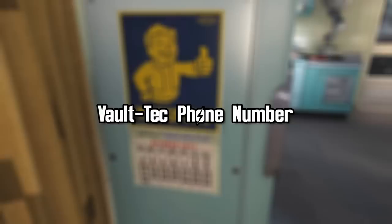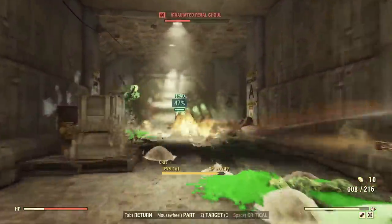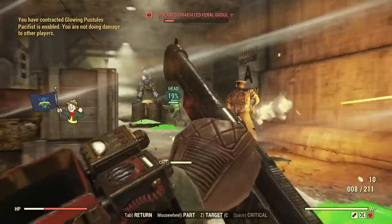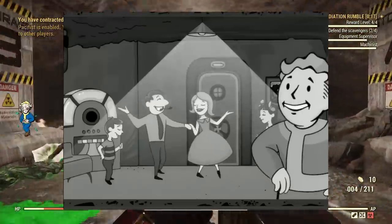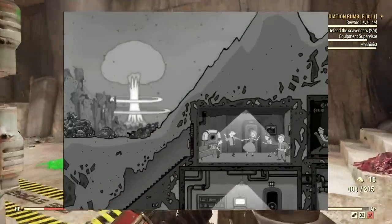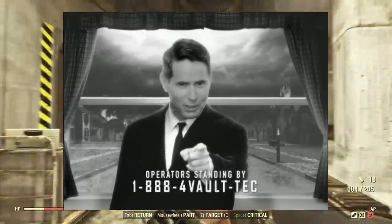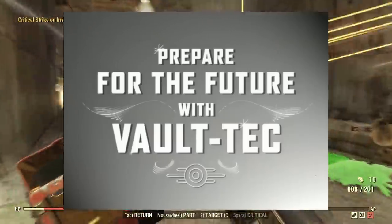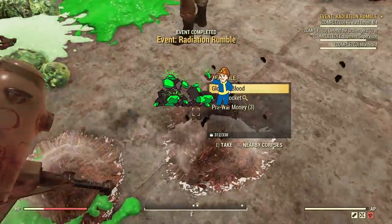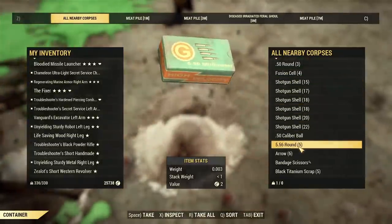Vault-Tec Phone Number. Before we dive into this, I have to make a disclaimer: the phone number I'm about to present does not belong to Bethesda anymore — do not call this number. At E3 2008, Bethesda released a trailer for their upcoming post-apocalyptic RPG Fallout 3. The trailer features an in-universe commercial for Vault-Tec Corporation. At the end, the host suggests you call a number to reserve your spot in a vault. The number was 1-888-4-VAULTEC. If someone were to dial that number, an automated voice would thank you for your call and tell you there's a long line ahead before they'd get you in touch with a human operator — a quick 30-second automated message.